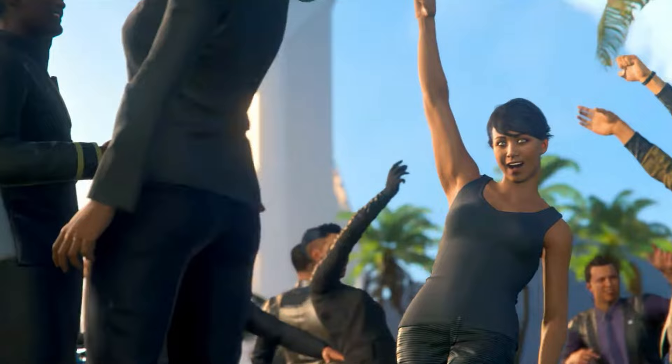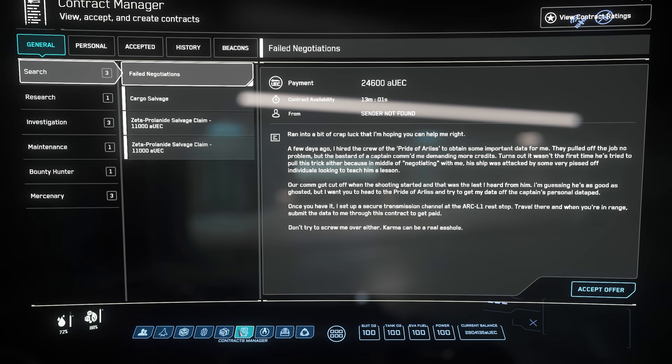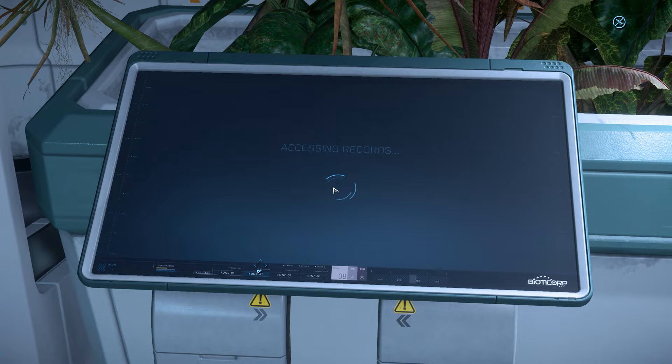First, go to Area 18 or New Babbage and pick up some armor and ammo. You'll want about 100 clips for whichever gun you prefer most. Then make your way to the orbital space stations — Genie above Area 18 or Port Tressler above New Babbage. You're looking for the mission Urgent Boarding Action under General Mercenary, and don't forget a call to arms.